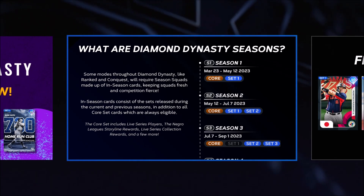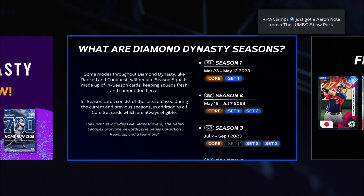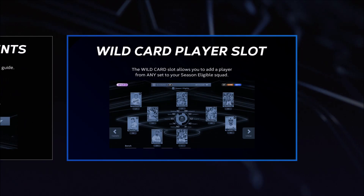In season three you'll be able to use Set Two and Set Three. The same pattern continues for season four — probably some post-season cards — and you'll be able to use Set Three and Set Four for season four. The core set will always be available. I do not know yet if events will bypass the sets entirely.